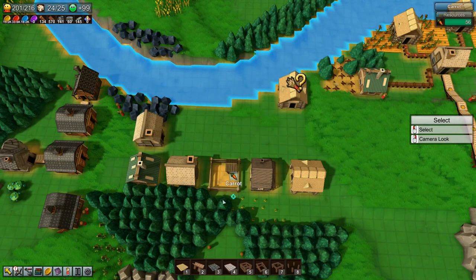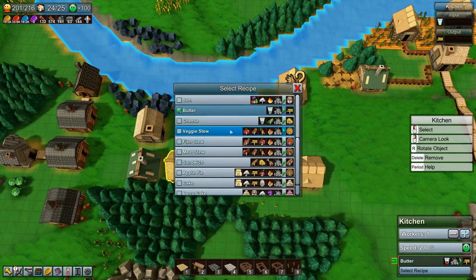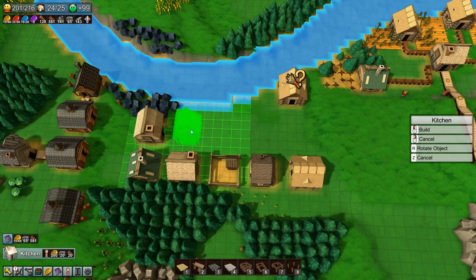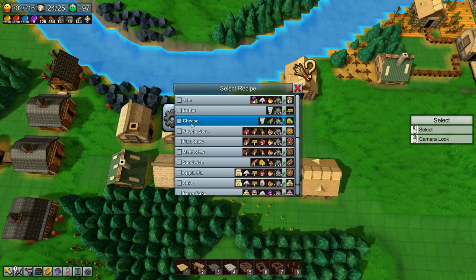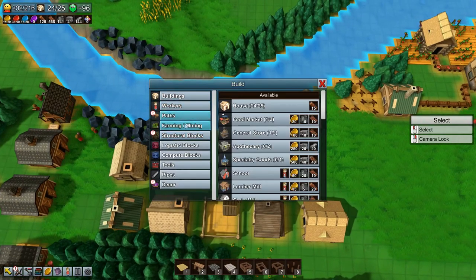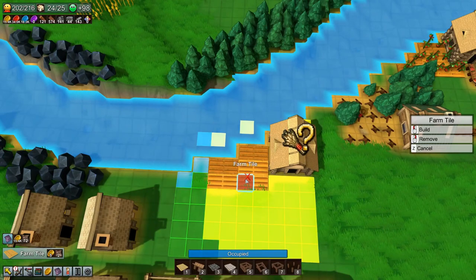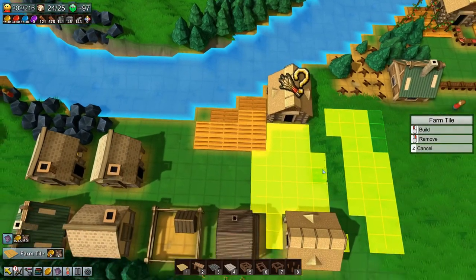We have cooked fish and we have tomatoes. Let's check the recipe just to make sure — fish stew needs cooked fish, butter, and tomato. So we need one more kitchen, which we will build over here, and it will make fish stew. Let's get some farm tiles down — 6, 10, 14, 16 — I think that'll do. That should be enough.